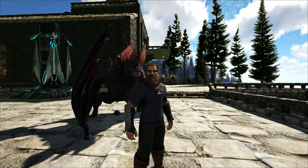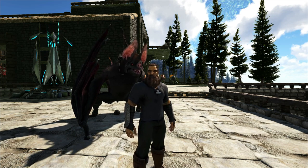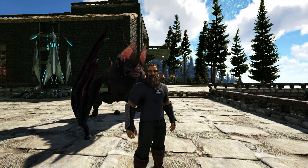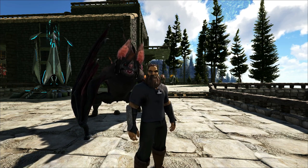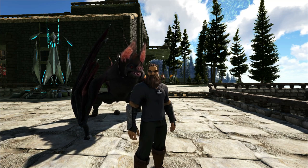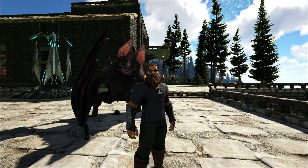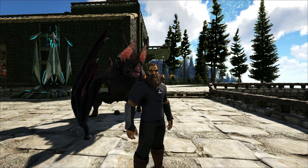You need those runestones to spawn in the three open world bosses. Once you kill off the three open world bosses, those will drop relics, and you can go and fight the Broodmother, the Megapithecus, and the Dragon — kind of all the bosses from The Island. Those guys give you trophies. Those trophies are then put into the obelisk to fight the final boss, which is a Fenrir. It's kind of a neat, unique system.